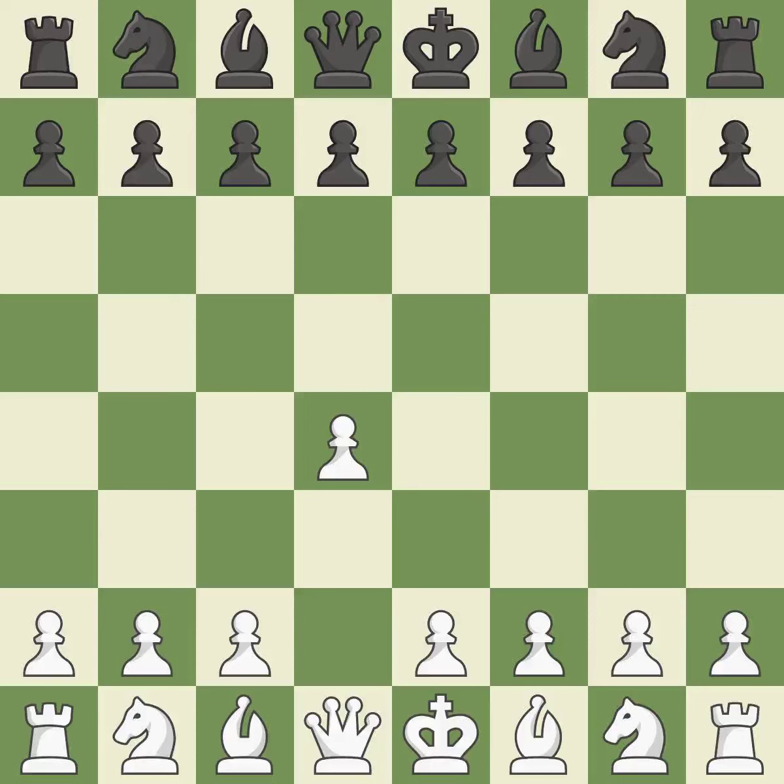Opening with the Queen's Pawn, the Indian game begins by controlling the important E4 square with the knight rather than a pawn. By taking control of the crucial D5 square and creating a space on which the knight can move to C3 without obstructing the C pawn, move C4 helps to create a strong center.